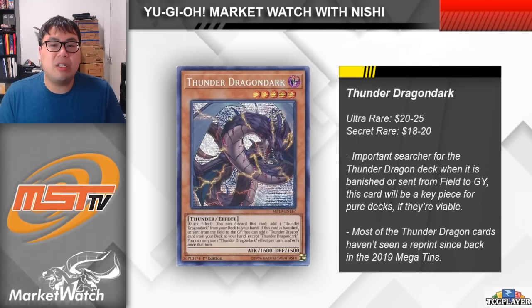Dragon Dark has a quick effect where you can discard it to search for another copy of itself, or if it's banished or sent from the field to the graveyard, you search for any Thunder Dragon card. It's cool because its in-hand effect can proc the effect of Titan. But if you also banish this card with something like Allure of Darkness, you can search for Hawk, use Hawk to revive Dark, and then convert that into a Colossus. For these Thunder Dragon monsters, they each have two different printings as Ultras in Soul Fusion and Secret reprints in the Tins. However, it's just Dragon Dark that has really shot up in price — these were around $5 or so, but either version is literally going to cost you $20 per copy now. Roar and Hawk have seen small bumps as well, but they're each under the $10 mark right now.